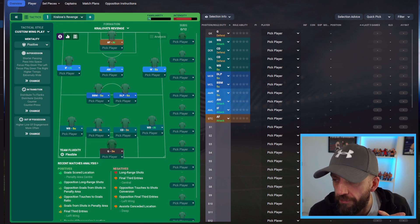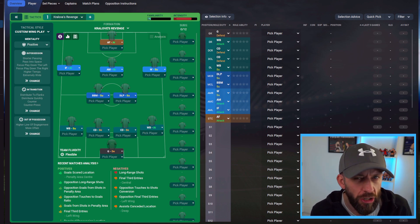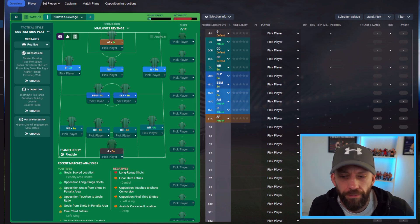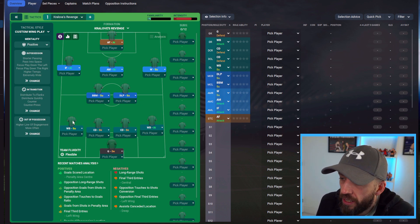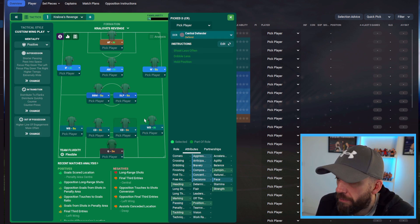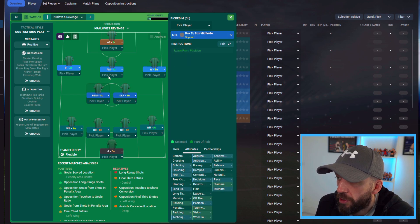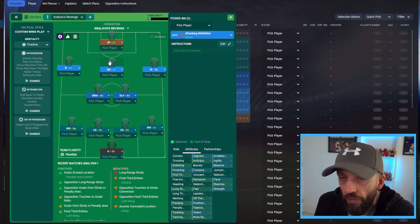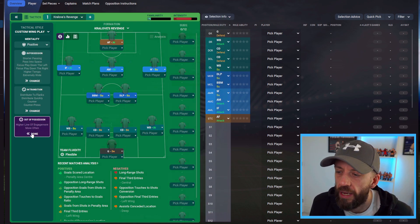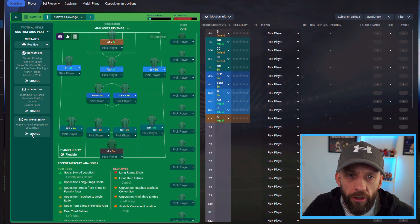Next one submitted by the brilliantly named Squirrel Master — he's been using this in his journeyman save in the Czech Republic, so this will be interesting. It's another take on 4-2-3-1, quite traditional looking. A wing back on support paired with inside forward on attack, two centre backs, a deep-lying playmaker, box-to-box with no player instructions — I love that — an attacking midfielder on attack and an advanced forward. The defensive line is set to standard, not pushing high.